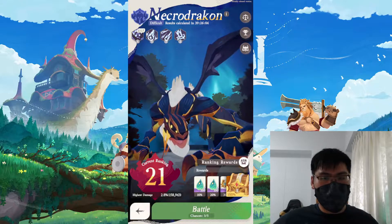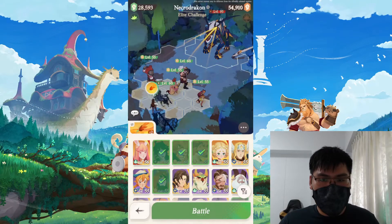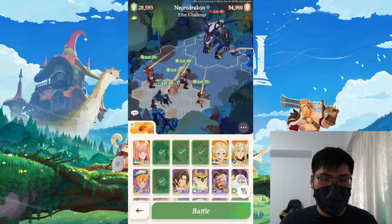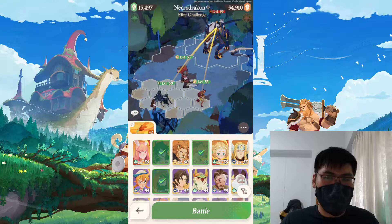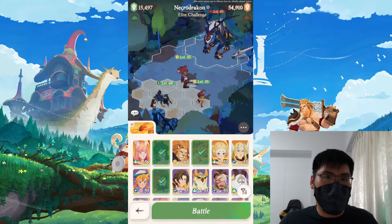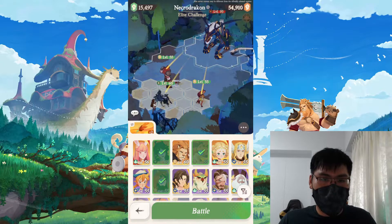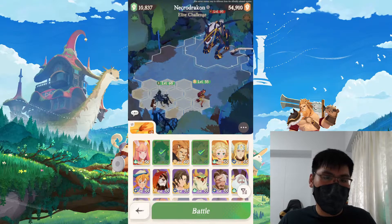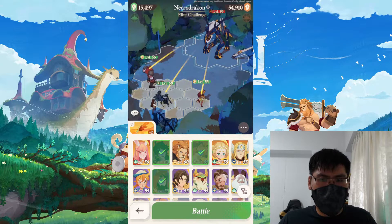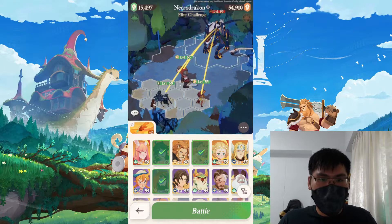Moving on to the general lineup I'm running — I want to talk about the units that are good for boss game modes no matter what. These units are pretty much the staple for Dream Realm bossing. All of them except Kruger are also good for other game modes, so if you get them, use them — they help you push content pretty fast. I'd call them must-have boss units; they are generally very good and scale even better with more stats.